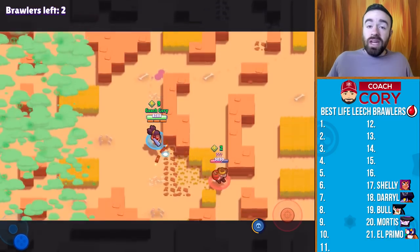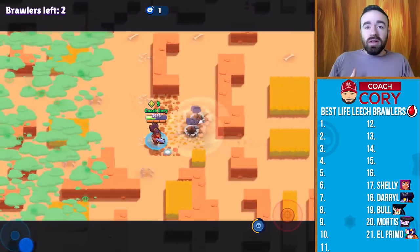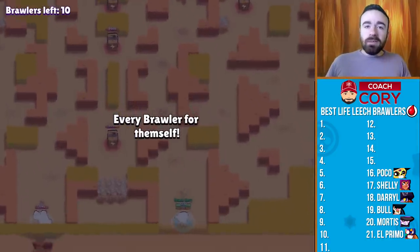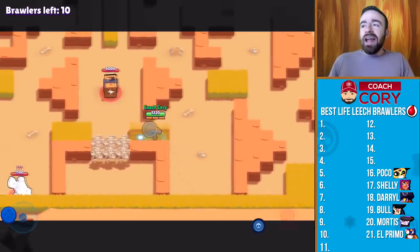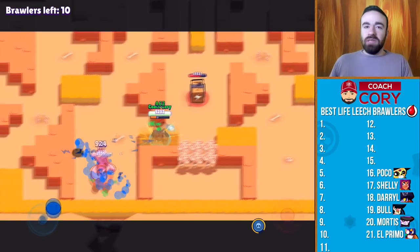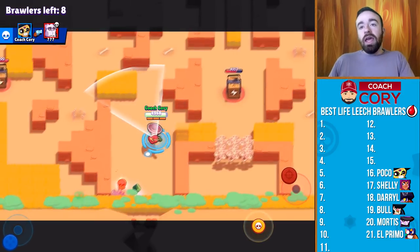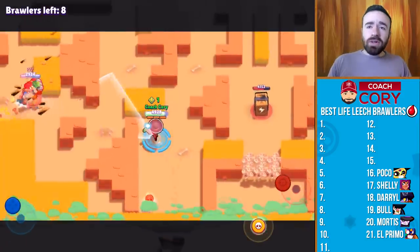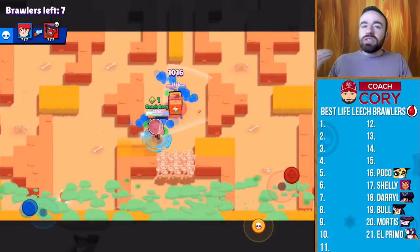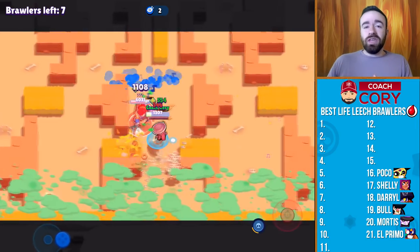Shelly doesn't do much damage at long range — she's just getting chip shots — and what she does really well against is tanks, and those are really bad in this mode. At 16 it's Poco. You might think Poco's healing ability would make him pretty good, but he's actually not that great. He doesn't do enough damage per hit — it's really important to have high burst damage. Poco doesn't have the longest range or high burst damage, and he doesn't get his heal quickly enough. It takes too many hits for him to get his heal.